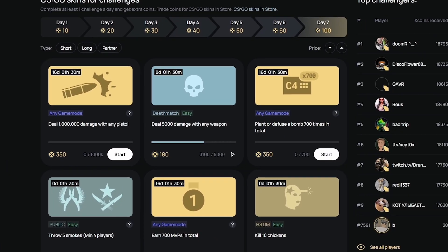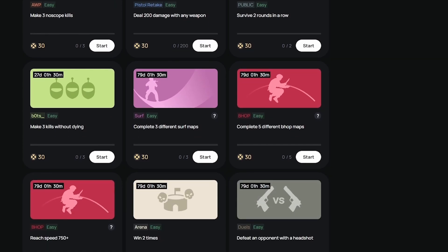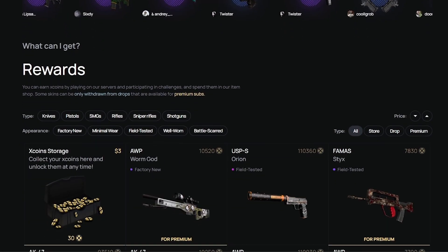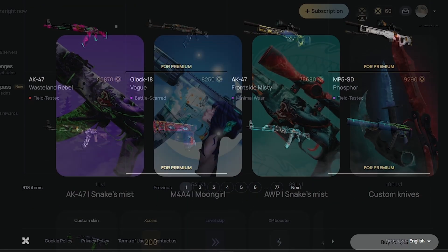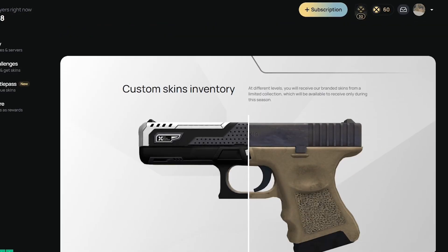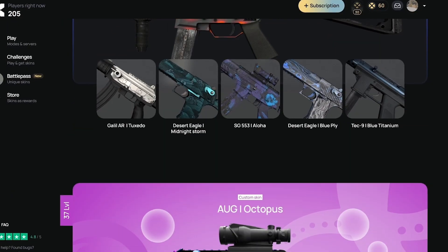To get skins, head over to the challenges tab — there are lots of different kinds of challenges that you can do. Do your daily challenges, and if you complete all 7 days in a row you receive an extra bonus. If you want to get more coins and get them faster, head over to the battle pass tab, complete the tasks, and get extra coins and skins from Valve.